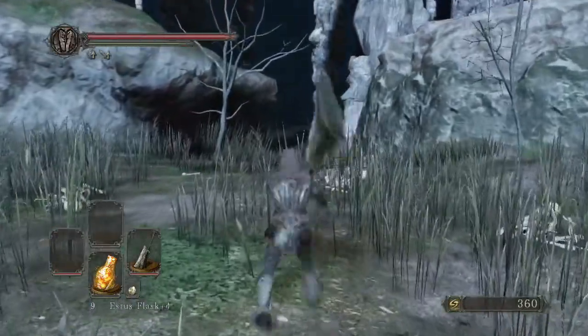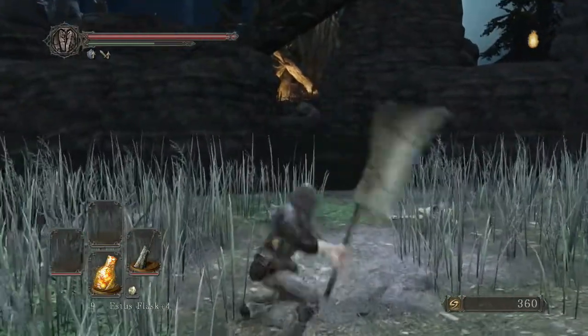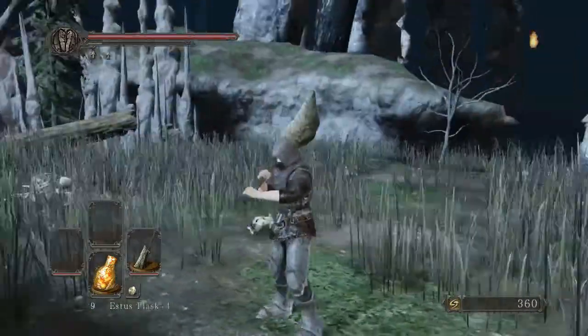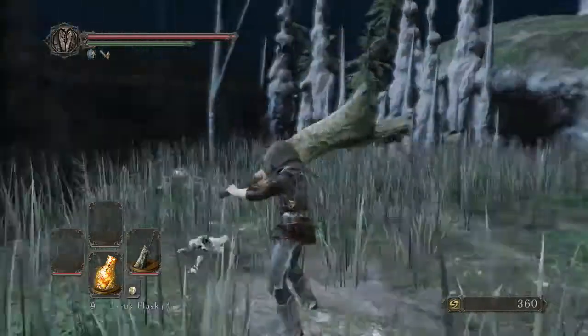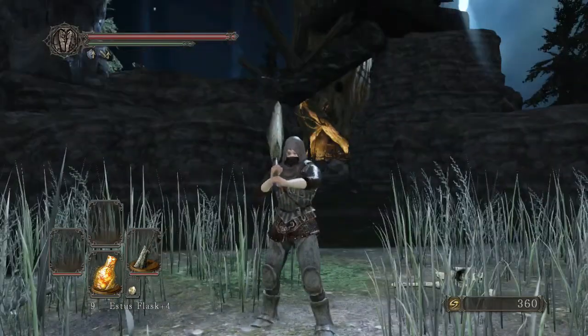The shield bash is a standard shield bash that uses the handle of the weapon, and the jumping attack is the same jumping attack that all the weapons have. It's still pretty standard — there's nothing really too much to it.